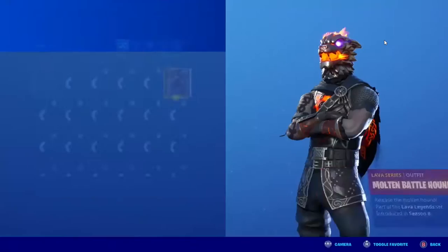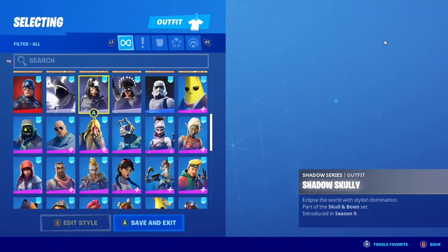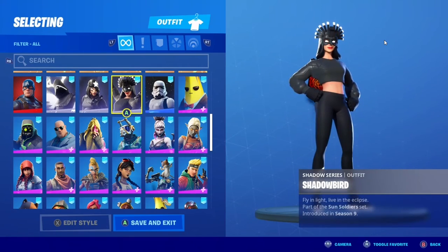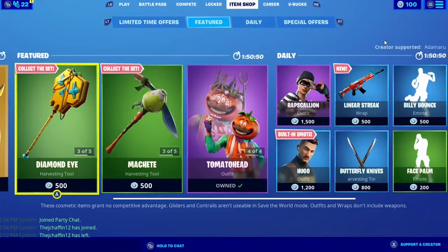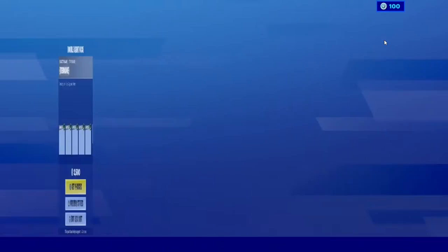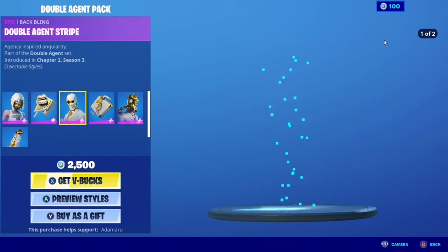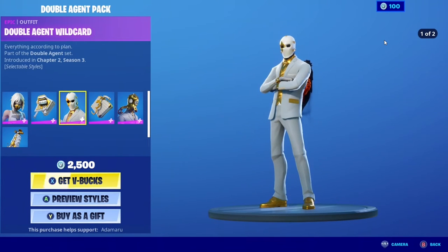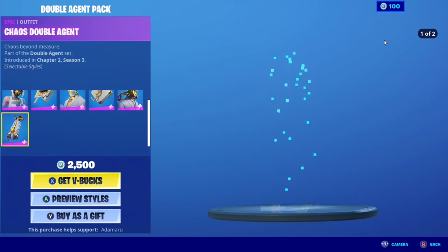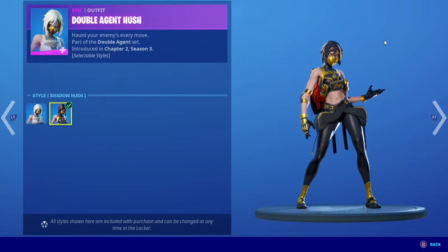So the first thing that's in the item shop today is the Shadow is Rising pack. I think it's still in the item shop — it's going to be there until the 20th I think. I already have it. Then in the limited time offers, there's also the Double Agent pack. I'm going to get this soon, hopefully. Plus the Double Agent Hush with her back bling Double Agent Stripe, Double Agent Wild Card with his back bling Double Agent Heart Series, and Chaos Double Agent with his back bling Double Agent E unit. And these all come with the Shadow and Ghost style.